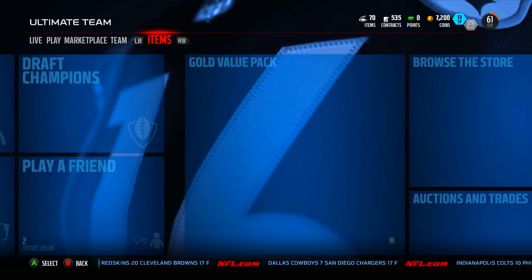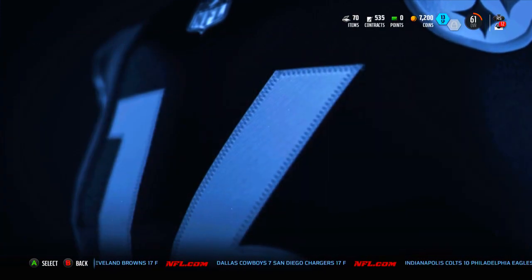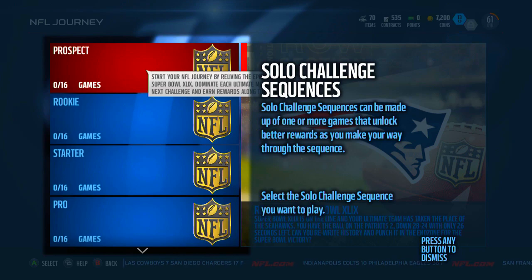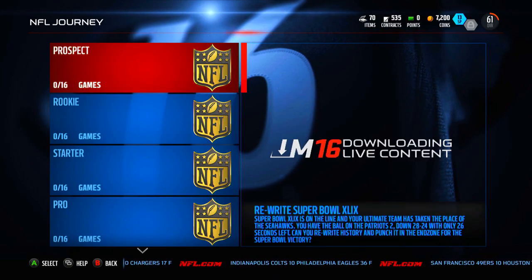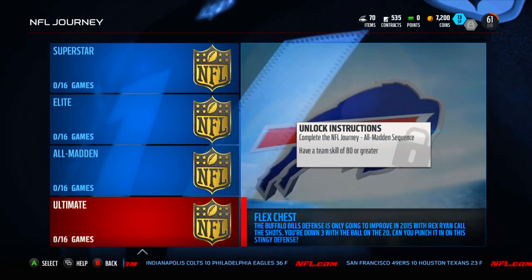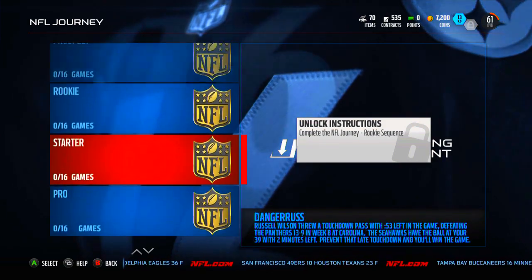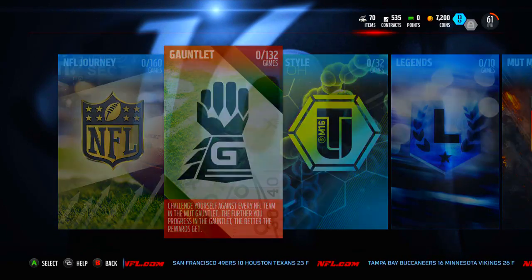Let's take a look at Solo Challenges. NFL Journey — you got the Prospect games, then Rookie, Starter, Pro, Veteran, All-Pro, Superstar, All Madden, and finally Ultimate. Solo challenge sequences get better rewards as you make your way through. For the All-Pro tier you have to beat all the Veteran ones first — you can't just hop in. Should take you quite a while. Let's take a look at the Gauntlet.